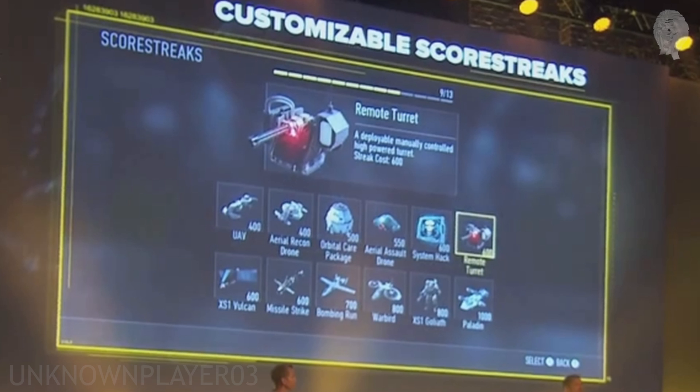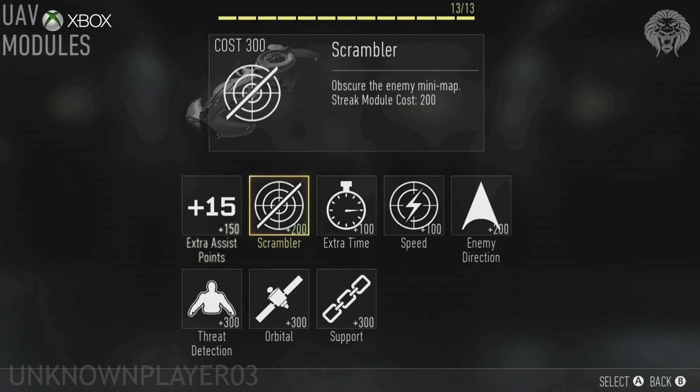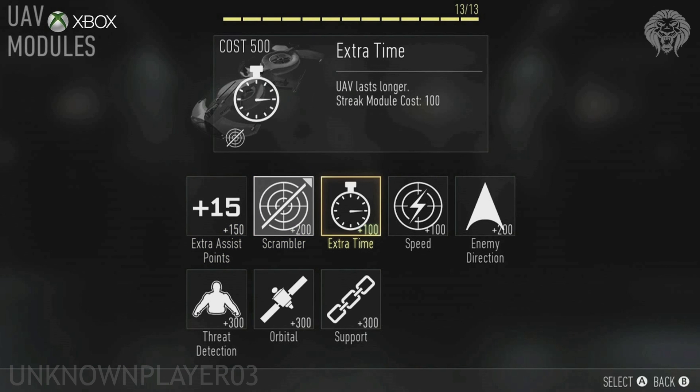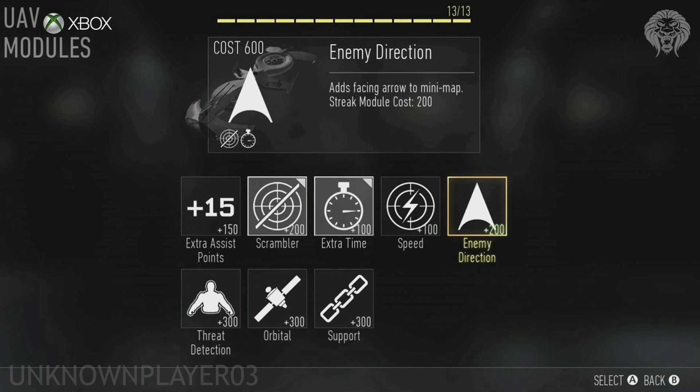First off, at 400 points we've got the UAV — a basic standard streak that provides radar for you and your team. With customization modules you can add: Assist Points for 150 extra points, which gives you more points towards your killstreaks for benefiting your team; a Scrambler for an extra 200 points, which blocks the enemy's radar and rescues their minimap; Extra Time, which makes it last longer; Extra Speed, which makes the sweeping go faster; and Enemy Direction for an extra 200 points, which adds arrows instead of dots on the radar so you can see which direction enemies are facing — basically the Advanced UAV from Modern Warfare 3.